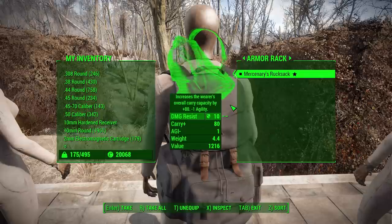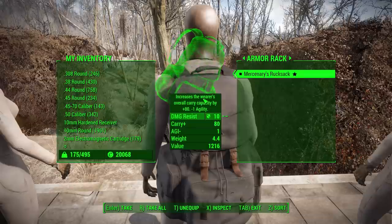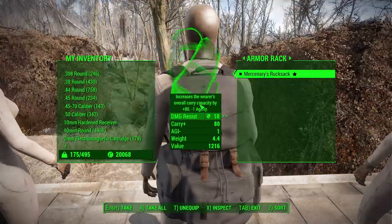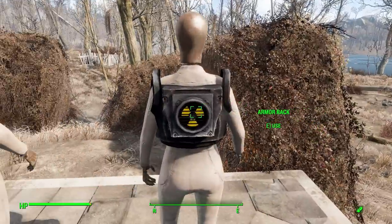The mercenary's rucksack, found starting at level 55, has 80 carry capacity, negative 1 agility, and 10 damage resistance. It can be upgraded to 85 carry capacity, and the agility can be changed from negative 1 all the way up to plus 1 endurance — those are your two options. It comes in khaki green or brown.